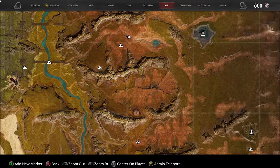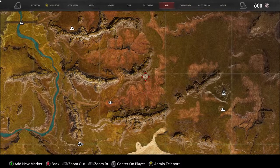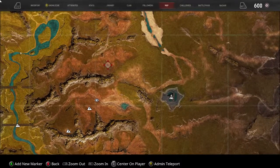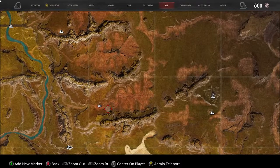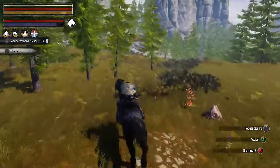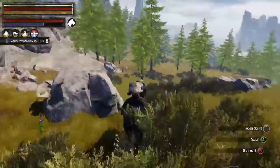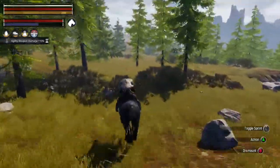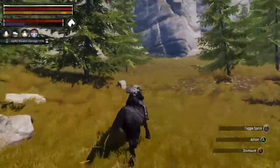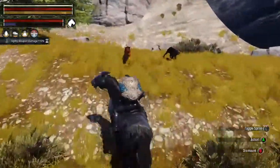Usually you can see the little square that kind of denotes where it is. We'll just have to look it all over and see. I think there are some spiders. Oh, dogs! Dogs - we got dogs, get the dogs boys! All right, let's see what's up here - this looks like it's a path of sorts.